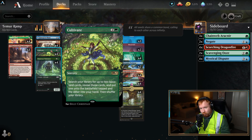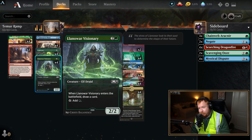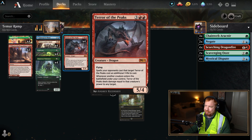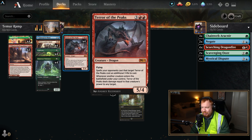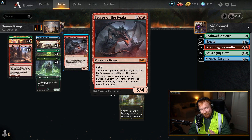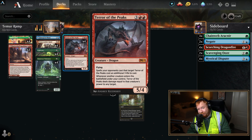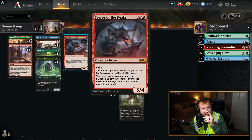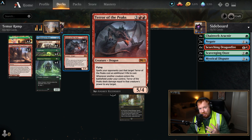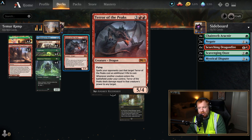Moving along — four Cultivates for ramp, Lovestruck Beast Visionaries for ramp that also draws you a card, and Terror of the Peaks, which I like to call Machine Gun Kelly. Terror of the Peaks is fantastic: costs three, two red, flying. Your opponents must pay an additional three life to cast spells that target Terror of the Peaks. Don't forget that — I made that mistake once and I'm never making it again. If you're down to two, three, four, or five life left, that three life payment can be huge.